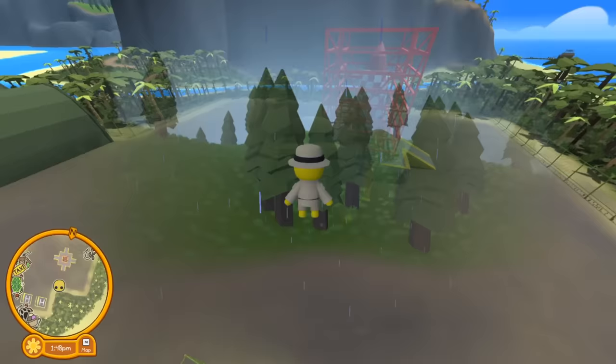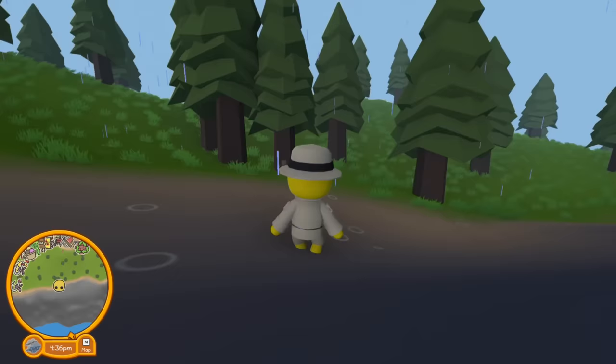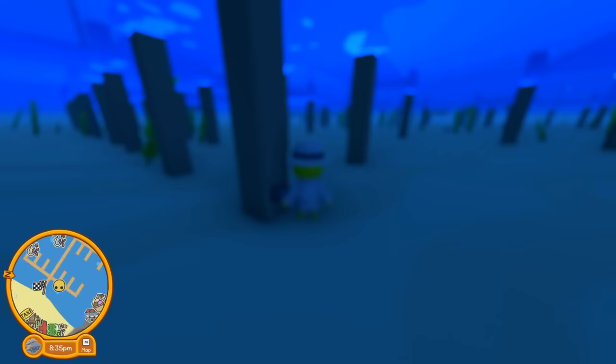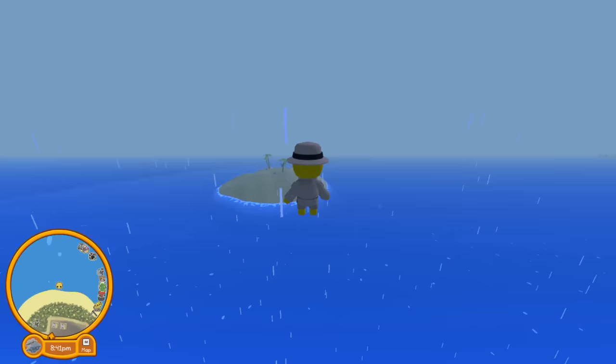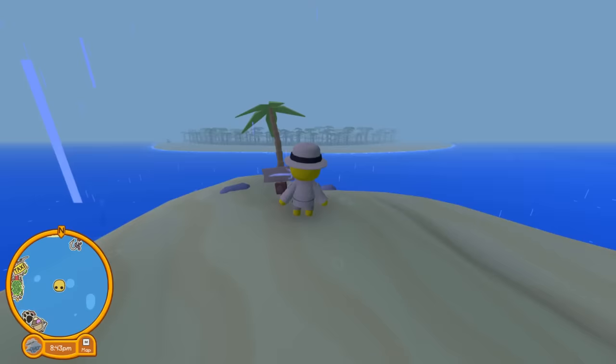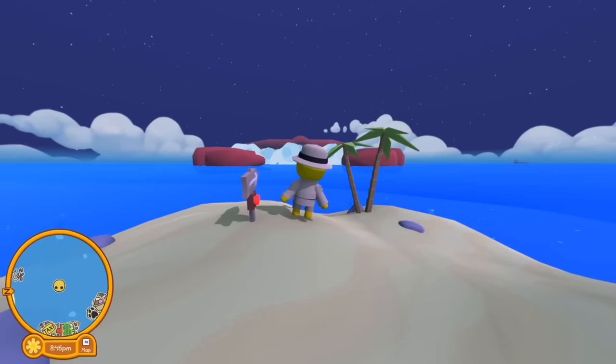One of the most requested features from you guys in the comments was the giant crab. This took me way longer to find than I care to admit, but there's another button - did we get them all? Let's find the island with the crab. This is the island right here, and I just got to press this button. Oh my goodness - there he is! We done it.